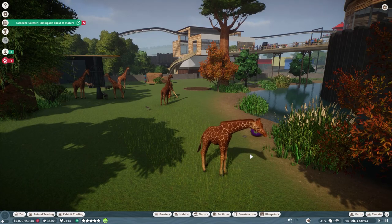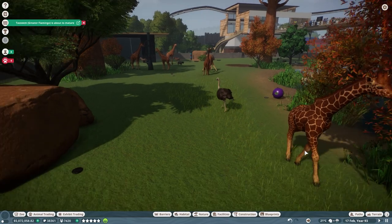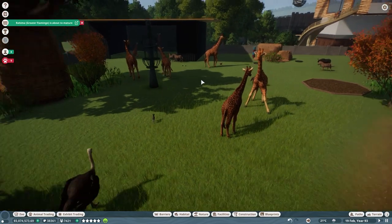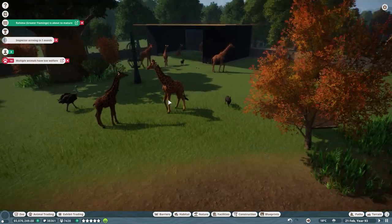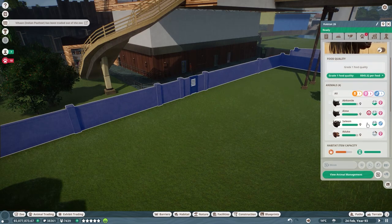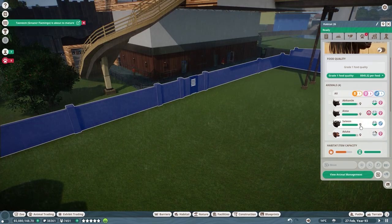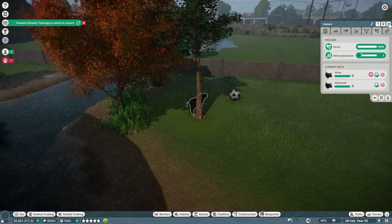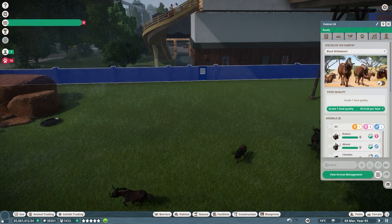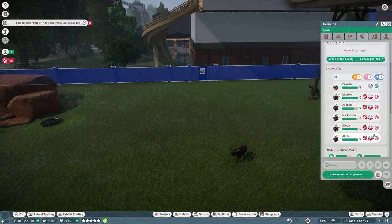Here is our finished product — pretty much finished anyway, we still need to add some enrichment items as research gets done. We've got a ton of giraffes. For African buffalo we have three adults: two females and one male, and they've already had one baby. They're not monogamous so both will be reproducing. For black wildebeest we have a lot because I didn't realize you needed a minimum of seven adults for them to be happy, so I got five initially.